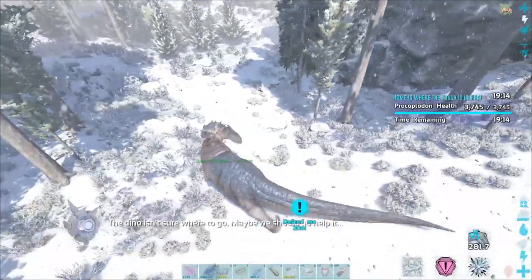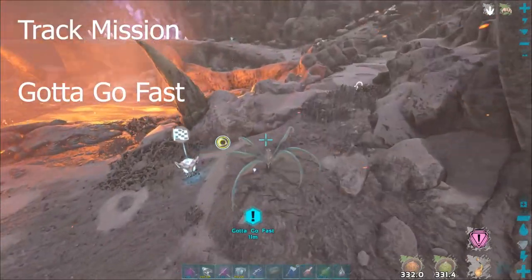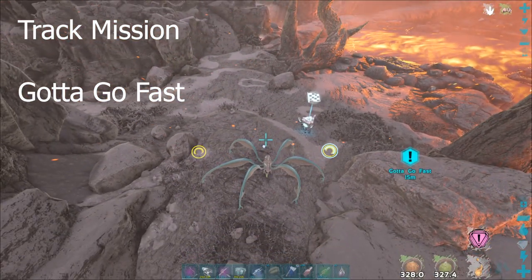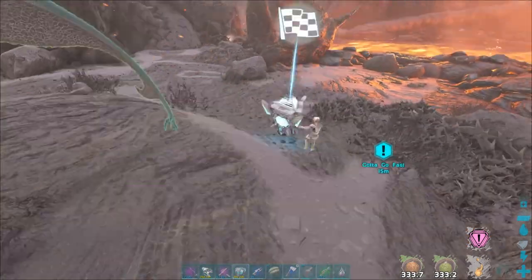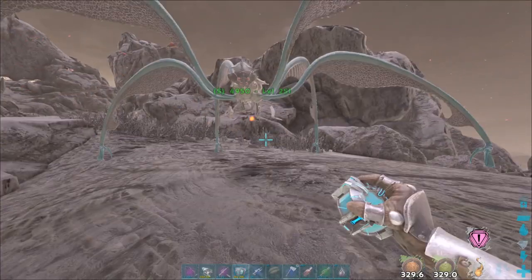Head over to the Volcano biome and track mission Gotta Go Fast. It's a Digernus Wrist — use the right-click roll, but be careful not to roll off a cliff. Do the gamma and beta of this one.